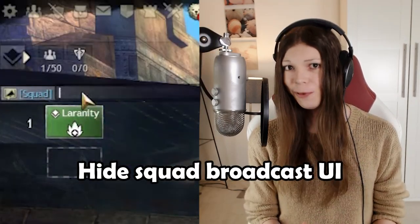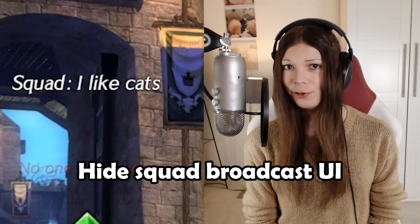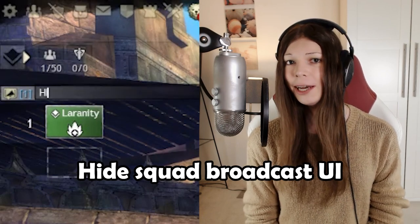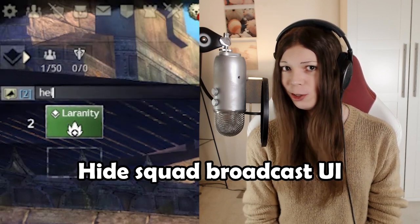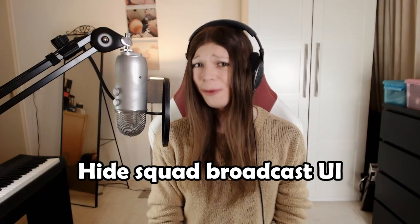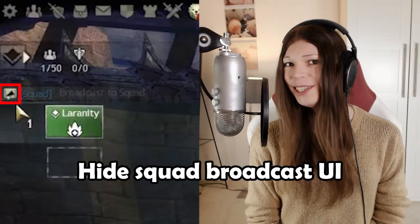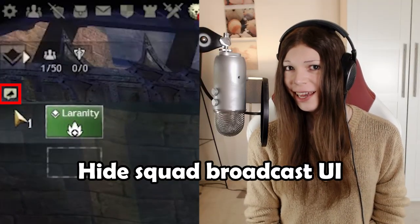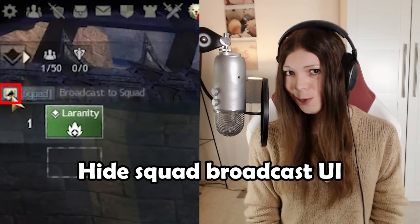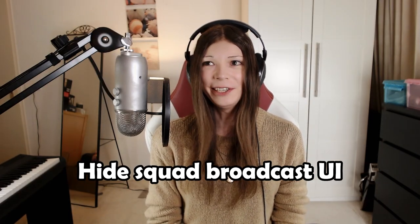If you are the commander of a squad, you can send squad broadcasts using the little chat window at the top left of your screen. You can quickly type into this chat window by pressing Shift+Enter, and you can even type /1, /2, /3 to send broadcasts to specific subgroups. If you play this game a lot you probably already knew that, but here is something I discovered just yesterday: if you press the little icon next to the chat field, you can toggle the chat field between being either completely invisible or slightly translucent.